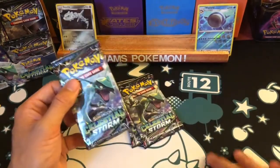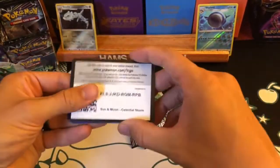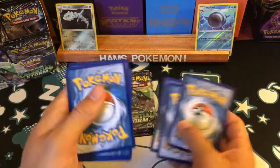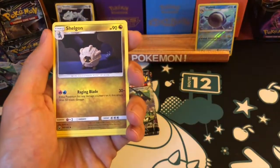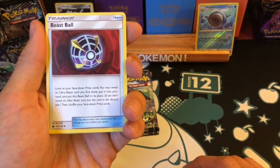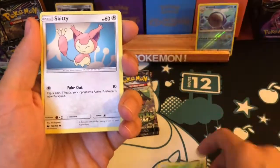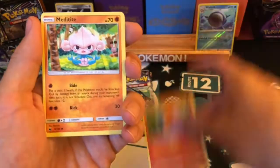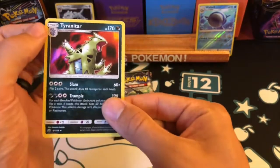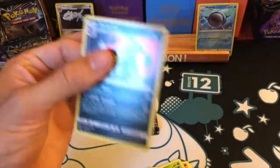Okay, three packs left — all Rayquaza packs. Give me some hits, Booster Box! Just one GX or better so far from all the packs I've opened from this new set — kind of feels like Crimson Invasion. First time I've seen a Beast Ball: look at your face-down prize cards, reveal an Ultra Beast card there, put it into your hand and put the Beast Ball in its place. Good card if you play Ultra Beasts. Skitty, Torchic, Metagross, reverse is a Weepinbell uncommon, and the rare is a Tyranitar holographic — this is also a repeat artwork, though I can't remember which set it was from.